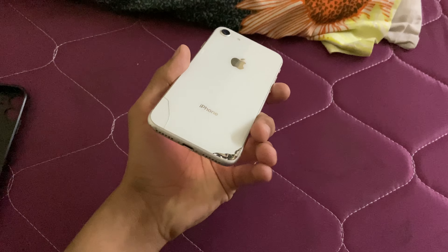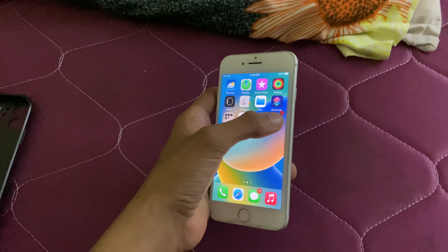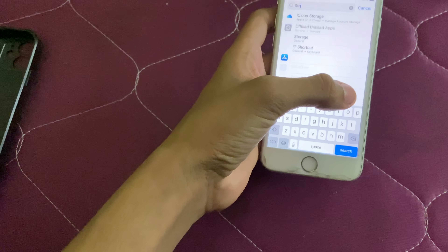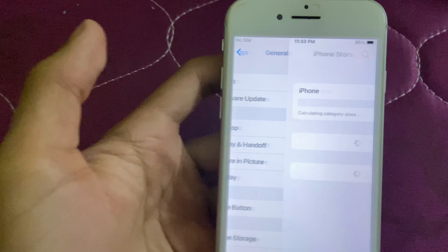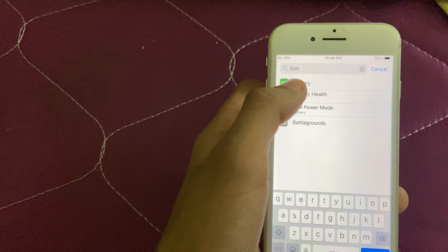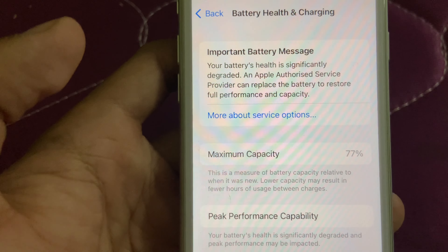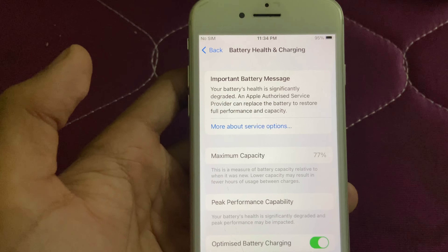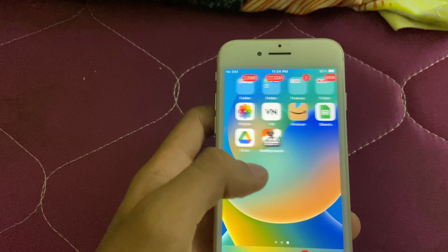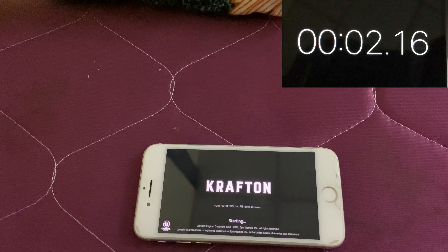तो guys, यह रहा अपना iPhone 8 — इसकी हालत तुम लोग देख सकते हो, बट चलो कोई ना, काम आ रहे हैं. तो सबसे पहले मैं तुम्हें इसकी storage दिखाने वाला हूं. यहाँ पर तुम लोग storage देख सकते हो — 64GB इसकी storage है फिलहाल. इसकी battery health जो कि service मांग रही है, 77% है. बट सही से चल जाता है, iPhone — matches खेल लेता हूं. तो चलो अब मैं तुम्हें गेम open करके दिखाता हूं और सबसे पहले इसकी timing बताते हैं कि यह कितनी देर में open होगी गेम.